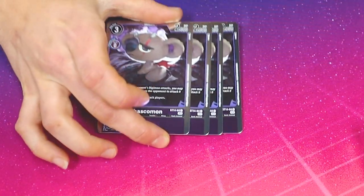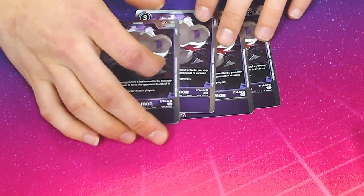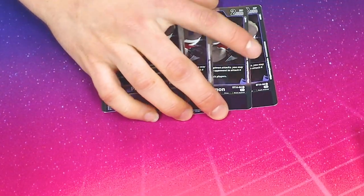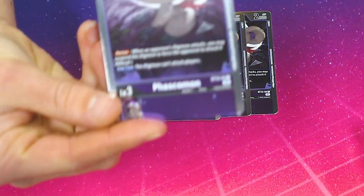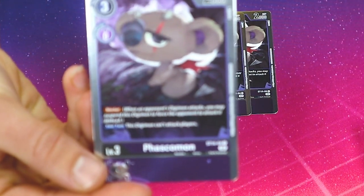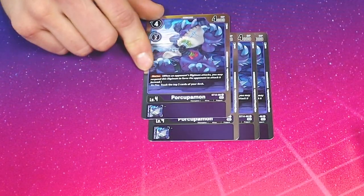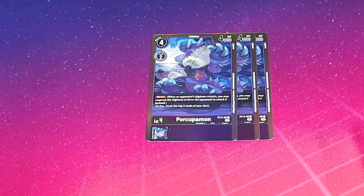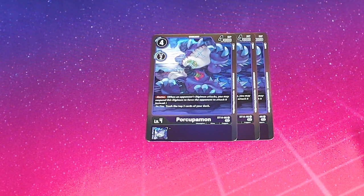We have my favorite card, Fascomon — he's just a demon koala, so he's got like 80 diseases. He's got Chlamydia 666. The cool thing is it's a level 3 with Blocker, and then it can't attack. We run 4. We also have Porcupomon — is that a teddy bear? It's a porcupine made out of razor blades with a gas mask leading to its heart.